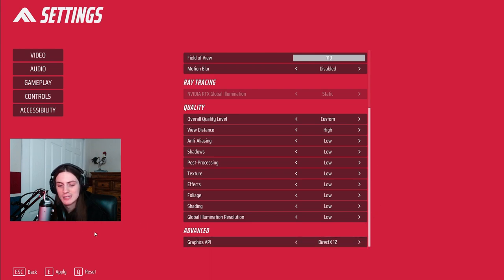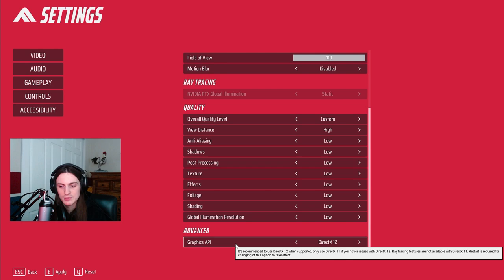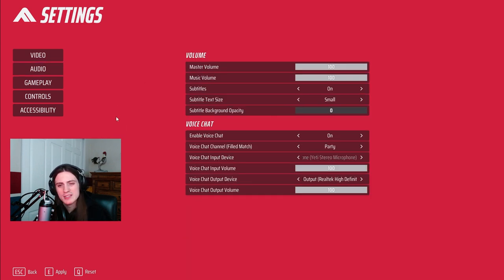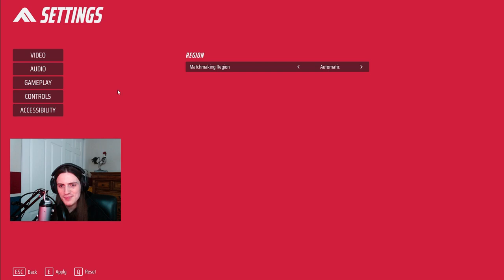For the graphics API, just leave it at DirectX 12 — there's no reason to change it unless you're having some weird issues with it. Moving on to audio, nothing crazy here. You can adjust the subtitle size and text; they can be a little bit distracting so maybe you want to turn them off, but it's not that big of a deal. You can mess with the volume to decide what works for you.